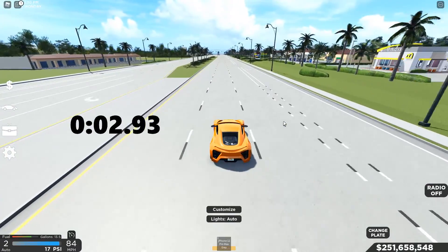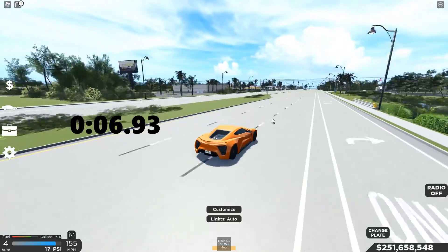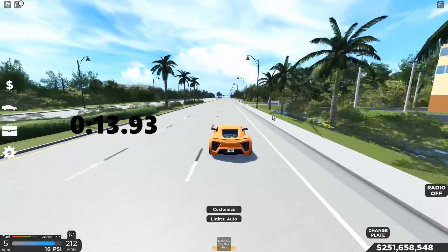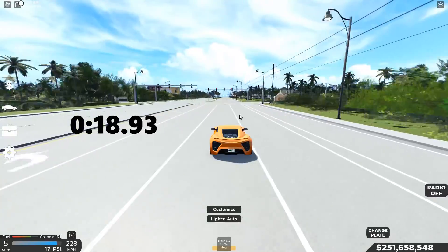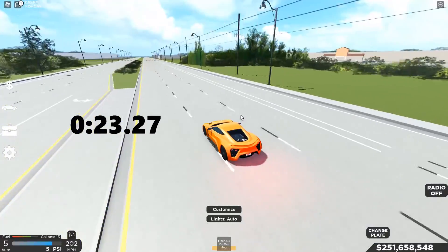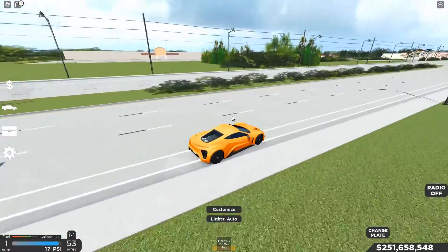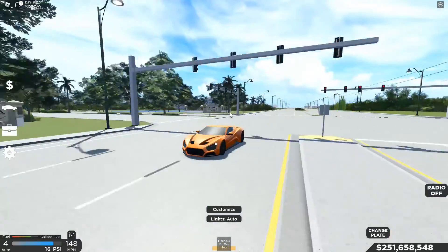And off the line, the Zenvo goes quite fast — it actually goes up to 60 way too quick. Absurdly quick, one might say. The Club Sport's also pretty quick, it's one of the drag race kings in this game. This car's going 125, 126, 127, now we're on 130. We're about to pass the line going 230. And there we go — we pass the line going 233, so pretty, pretty fast. The time's on the screen. Why don't we get the next car and see how the Club Sport does.